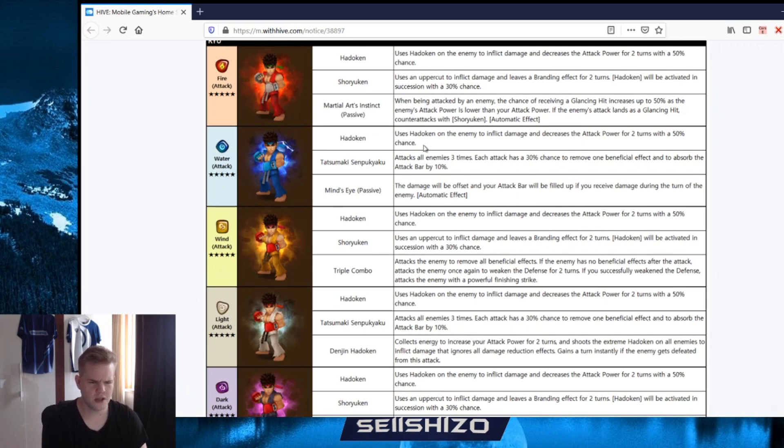Tatsumaki Senpukyaku: attacks the enemy three times, each hit removes one beneficial effect, absorbs the attack - okay that's like the spinning kick. Mind's Eye: the damage will be offset and your attack bar will be filled up if you receive damage during the turn of the enemy. But filled up by how much percent? Like filled up full or filled up a little bit? It really depends on the numbers - the numbers matter more than the description.